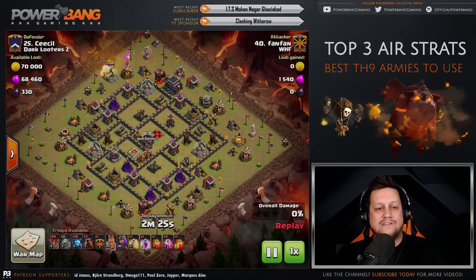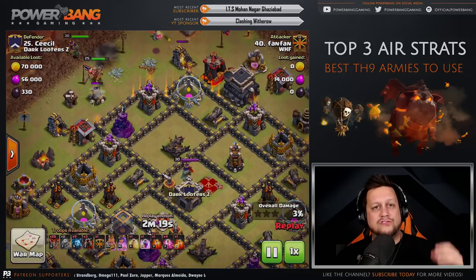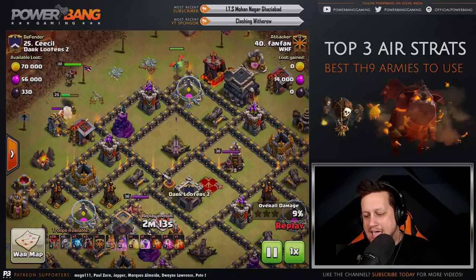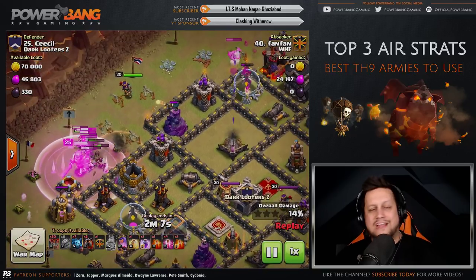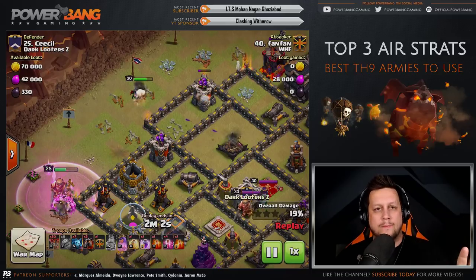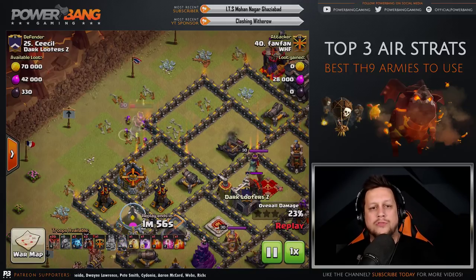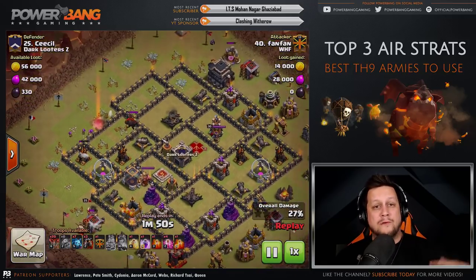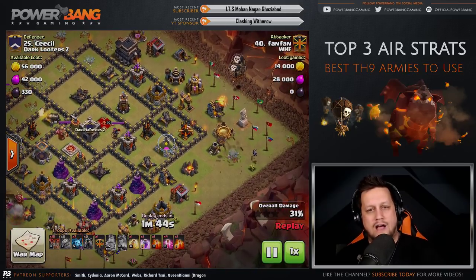Four Lava Hounds and 20 Balloons in the army composition. He comes out with the Queen and King — you're going to see a lot of Suicide Hero entries, coming in by themselves to hopefully take out an air defense and some outside buildings. The Baby Dragon is used to create the funnel. The King uses his ability and gets out of the way, then the Queen takes out not only the Wizard Tower — huge for a Balloon raid — but also a couple of Archer Towers. She hits her Queen ability and takes out an air defense as well, leaving only three air defenses for four Lava Hounds.